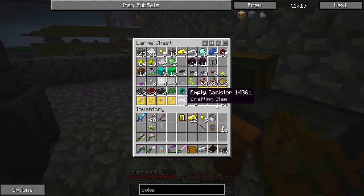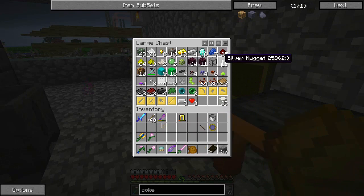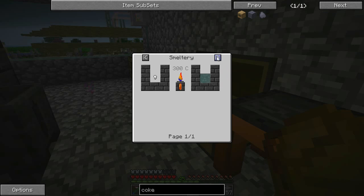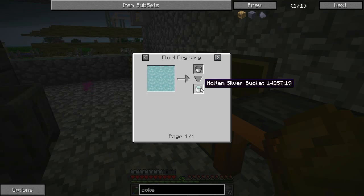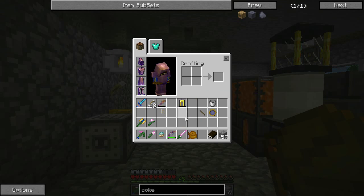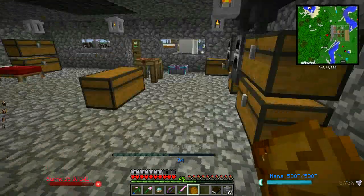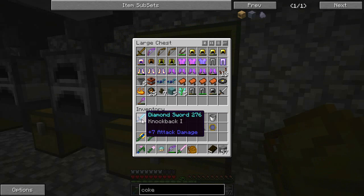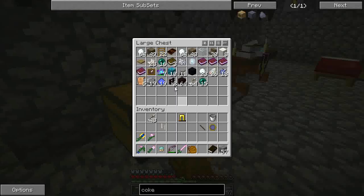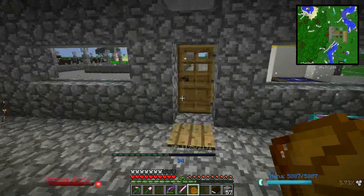I've got a few things to put away up here: some nuggets, some iron, experience berries. What can I use these silver nuggets for? I can make molten silver, but what would I do with it? Molten silver bucket? Can't even turn them into ingots — that's weird. I like this — the plague one balsa excavator of nifty things. I'm definitely going to have to repair that. Diamond sword. I'll throw a mana cake in there. I think I'm going to need to make another white nexus, just because I'm not getting enough power out of this thing.